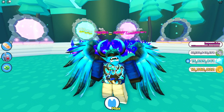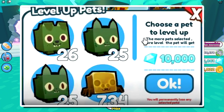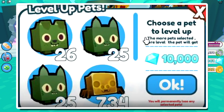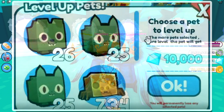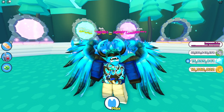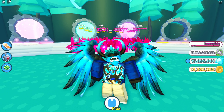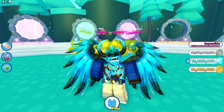This next leak I find very interesting: on the top it says 'Level Up Pets,' and on the right it says 'Choose a pet to level up — the more pets selected, the more level the pet will get.' I'm not sure if you can just upgrade the stats and fuse them into one pet, because with the fuse machine you can already fuse pets together, but maybe you can fuse pets into the same pet to give it better stats. This is definitely very cool and interesting.